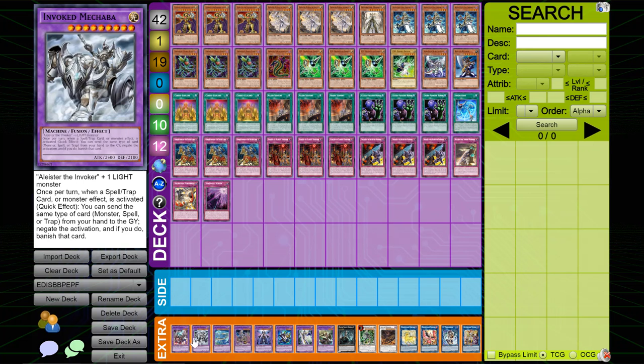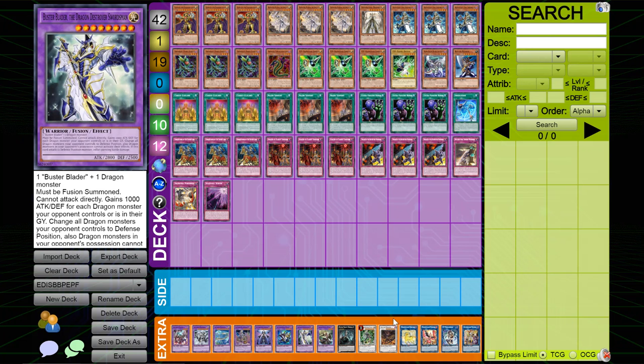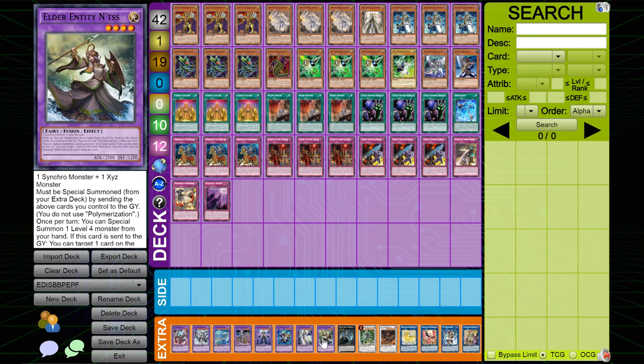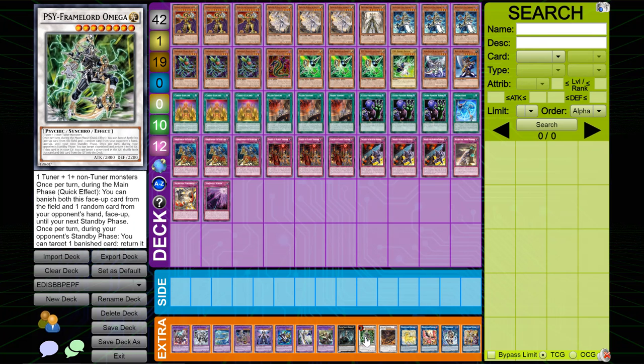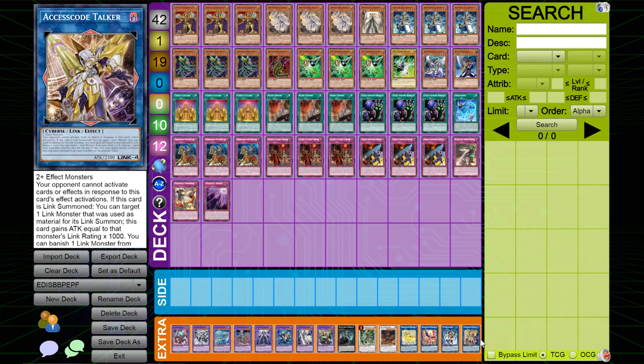For the extra deck: one Kalyuga for Invoked — those are the three Invoked parts. The three Shadoll parts. Buster Dragon and the Buster Blader engine pieces. One Elder Entity Norden and one Outer Entity Azathot — not a great card, but it's in here for the Outer Entity and generic support. One Cypher Encoder, Nightmare Unicorn, Nightmare Phoenix, IP Masquerena for some generic disruption, and one Access Code Talker.